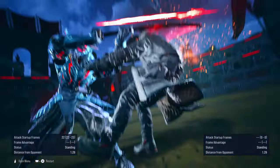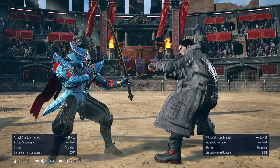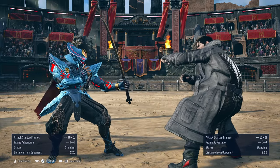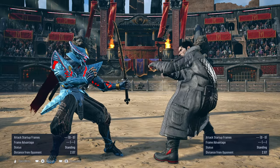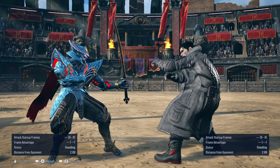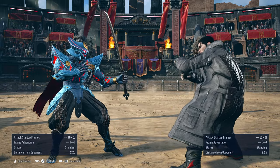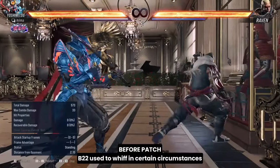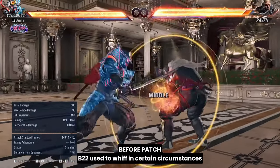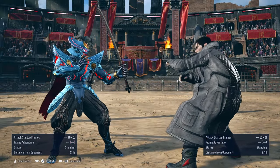Back 2-2 has an issue where the second hit would also whiff. This one has to do with the overall situation where if the opponent ends up attacking you and you're somewhat off-axis and you use back 2-2, the second hit will just weirdly not track to hit the opponent. So now they fixed it. Supposedly.